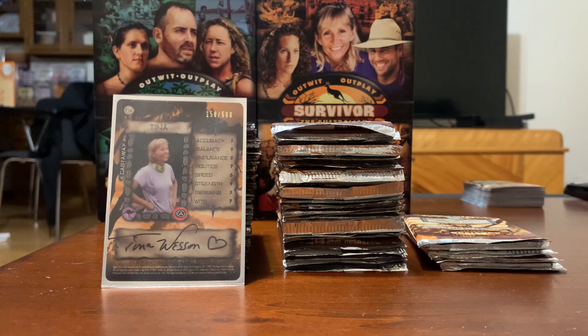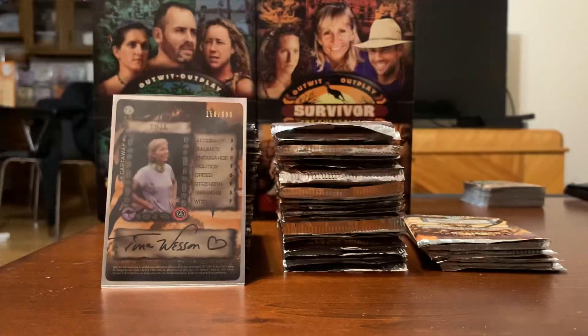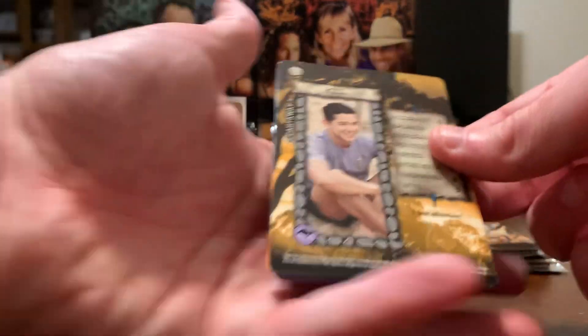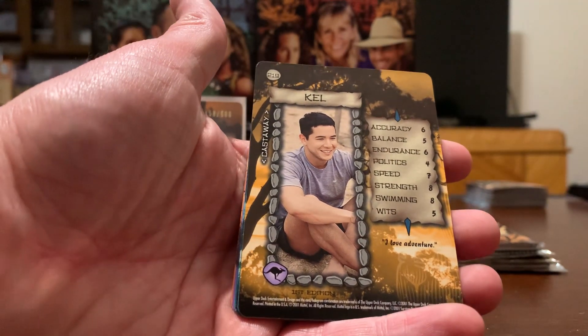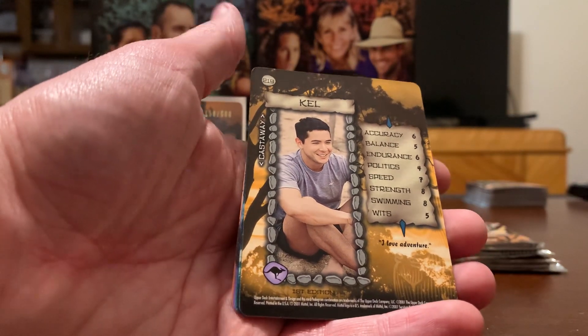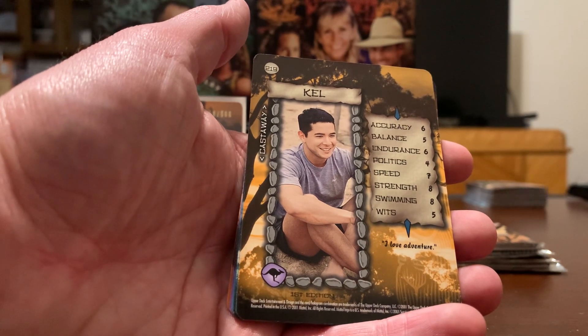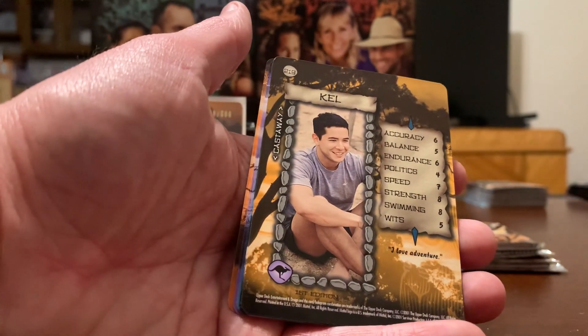We need five more cards and then we have the full Australian set. There's still some cards from the first season that we need, and those will be a different opening once they arrive. There's Kel — the beef jerky guy. We don't know for sure if he really had beef jerky, but that's pretty much why they voted him out because somebody saw him chewing on something. He claims it was grass, and I think it was Jerry that claimed he's eating beef jerky, he snuck it into camp and he's not sharing it with the rest of us. Poor guy just kind of got screwed.